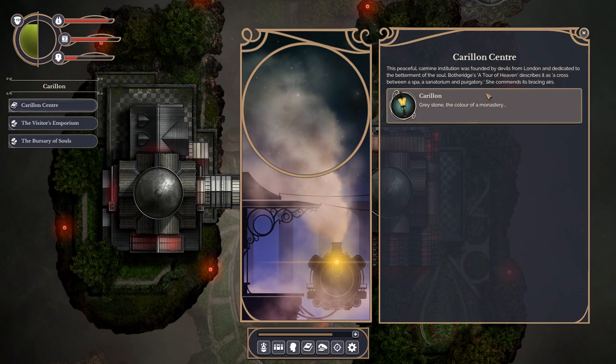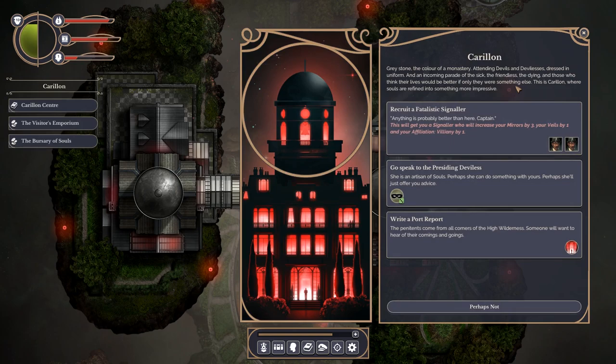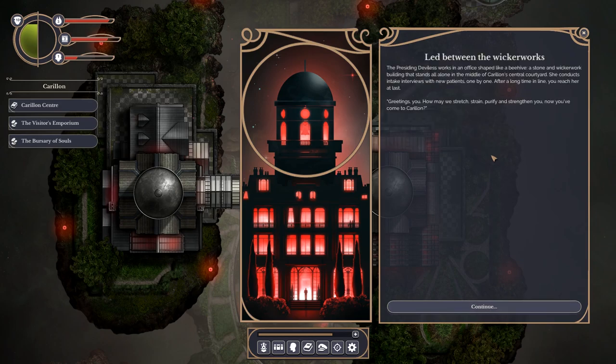We can recruit a new mate - we need a signaller. We'll get mirrors and veils and villainy affiliation. Let's have yet another bloke. Go speak to the presiding deviless - she's an artisan of souls. Perhaps you can do something with yours. That's a 100% chance of success. Let's write a port report first. The presiding deviless works in an office shaped like a beehive, a stone and wickerwork building that stands all alone in the middle of Carillon's central courtyard.